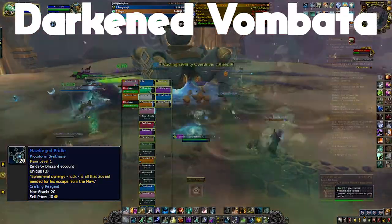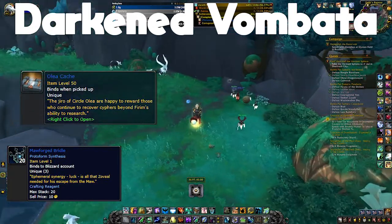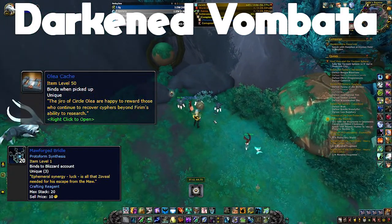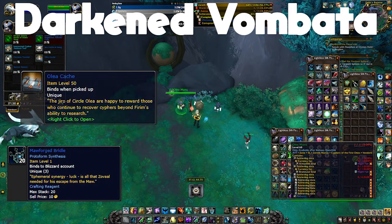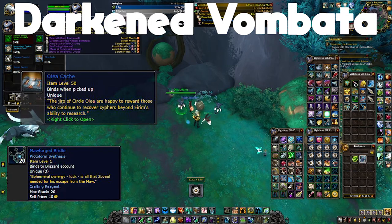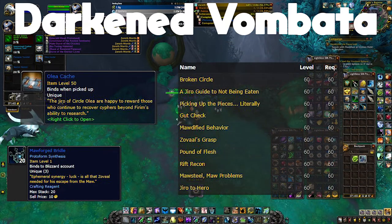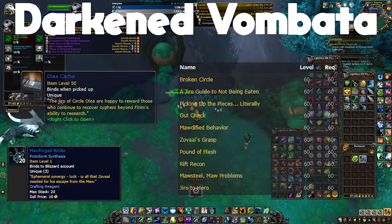The second way to get the Maulforged Bridle is through the Olia cache, which has only a 0.5% drop chance. Olia caches are bought from Olia Manu in Exile's Hollow for 700 Ciphers of the First Ones. If you can't see Olia Manu outside selling items, first check that you have the second row, second column of the Cipher of the First Ones unlocked, then complete the Jiro quest line starting with Broken Circle and ending with Jiro to Hero. Once completed, Olia Manu will be unlocked and you can purchase the Olia cache from him.